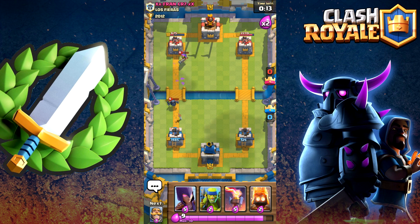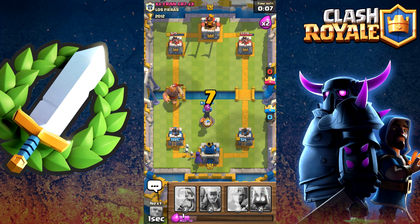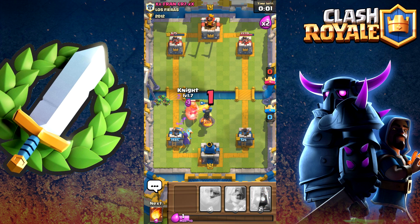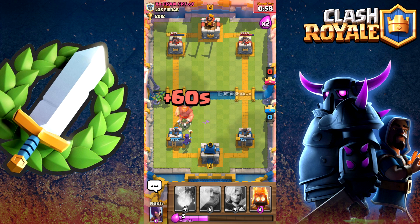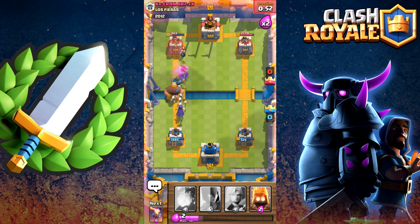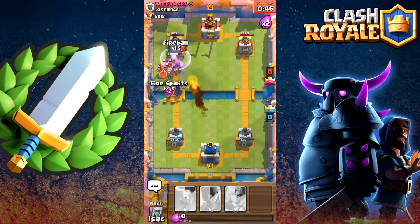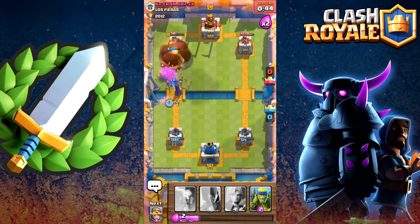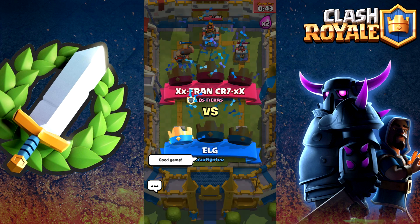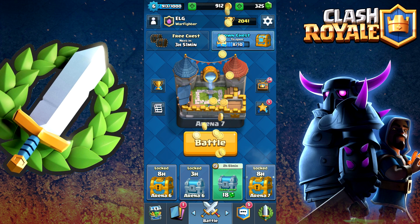We're running a little low on Elixir, we've got to pay attention to that. Let's drop down that right there. Come on — Inferno Tower, get that down. Giant goes down fast. Let's drop down that and then we're going to drop down the Fireball as well. Arrows right at the wrong time, but we grabbed the Tower right there against the level 9 — good game! We're over 2,000 trophies and that gets us another 30 trophies to bump us back up to where we were.